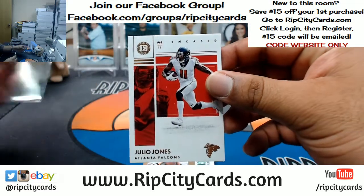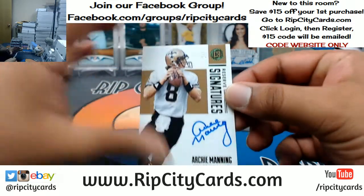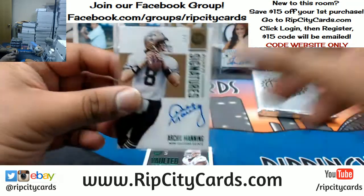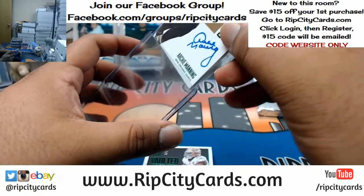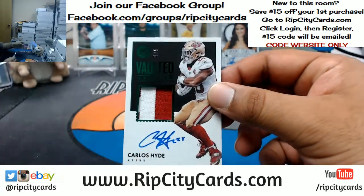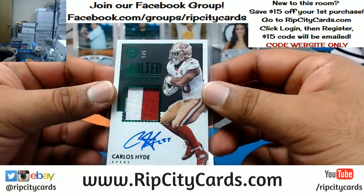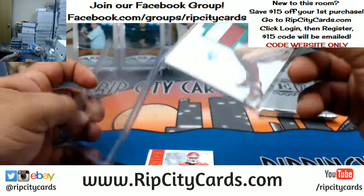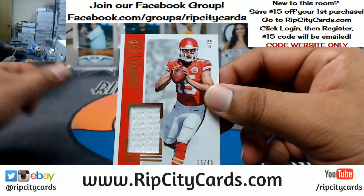The base card in the back is Julio Jones of the Falcons. We have Archie Manning, one out of five for the Saints — that's actually kind of cool, we top-load that. For the Niners, five out of five eBay 1/1: Carlos Hyde with a two-color patch. That'll be a 180 top loader.